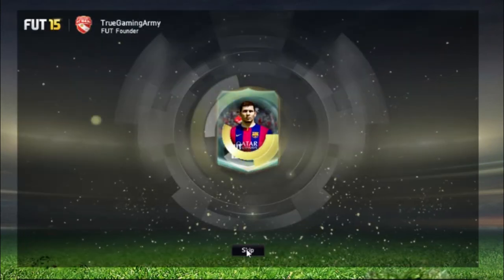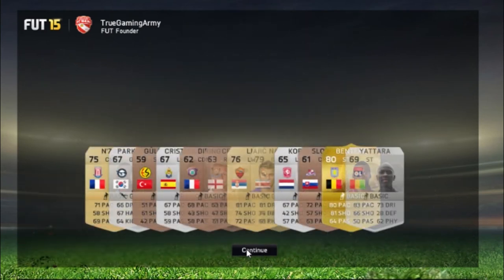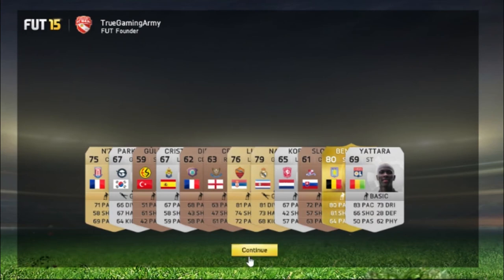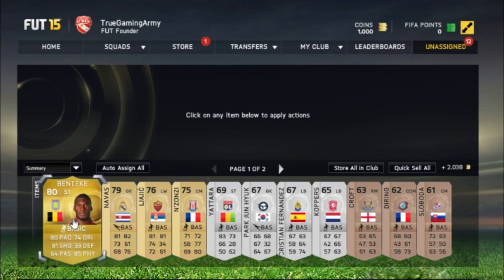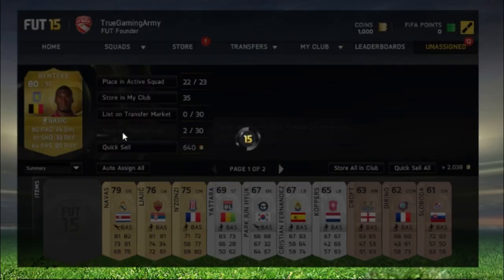Let's see what we got inside. The best player we got is Benteke, woo! Nice grab there. So we got Benteke. I think this dude is going for a lot of money, so let's put him in the transfer list.